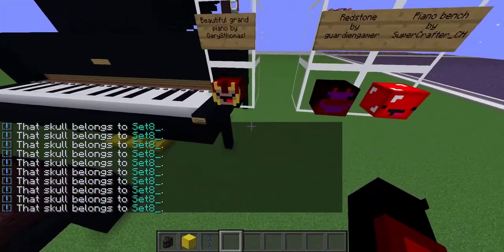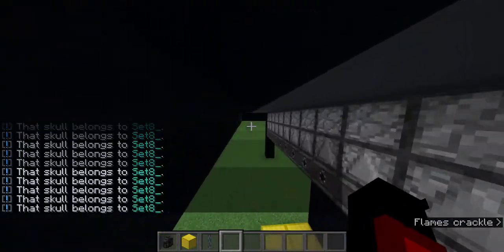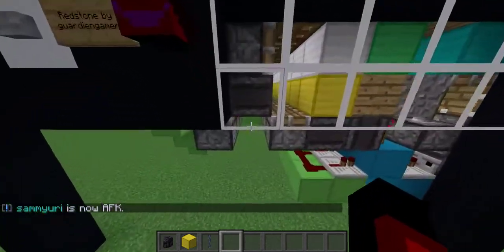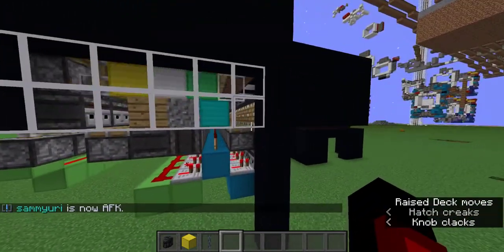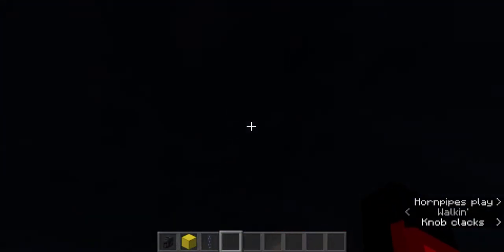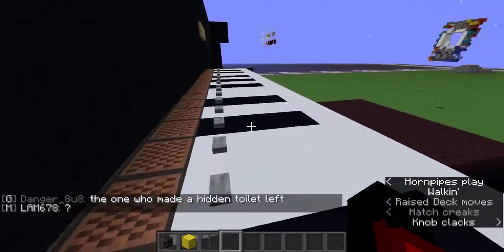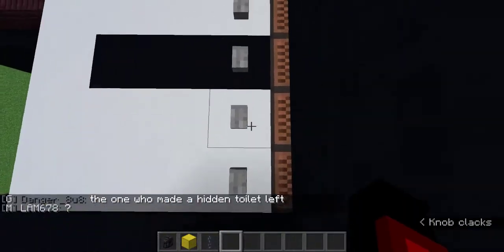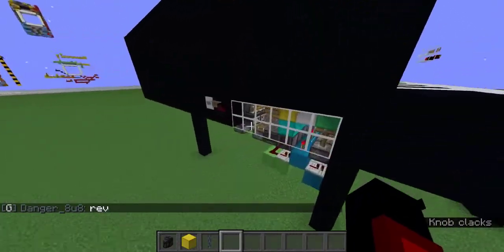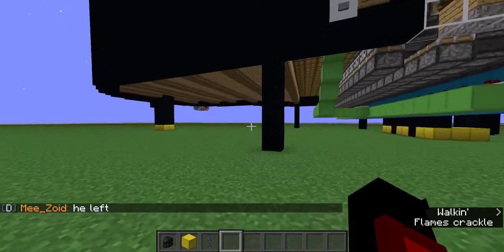This piano has three pedals, but they don't function. I'll give you a quick look at the redstone so you can see it working. If I press this button it changes the voice — as you can see. This part was by Guardian Gamer. That's how the switcher works. I'm not going to go through all of them because there's literally no reason to — it's just all the note block sounds.